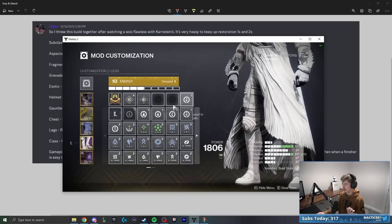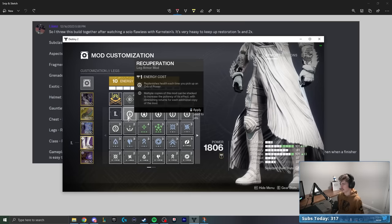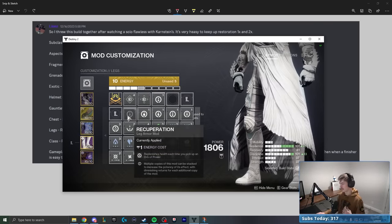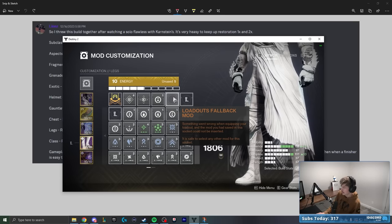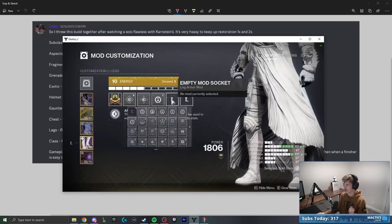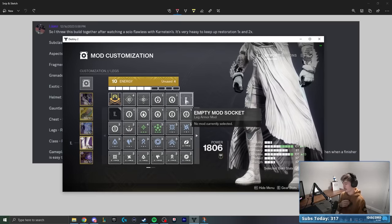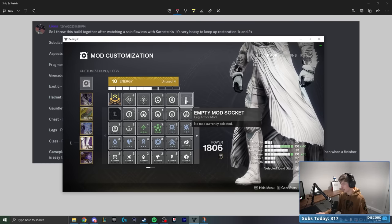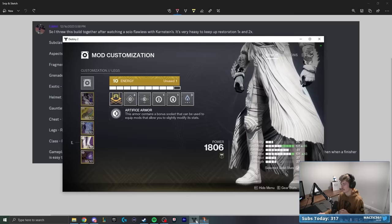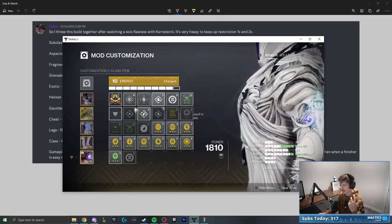Recuperation feels a bit redundant in a build completely based on always having restoration x1 and x2 — a boots mod that gives healing when picking up orbs seems unnecessary. For the class item: Reaper, Bomber, and Powerful Attraction. They didn't recommend any specific class ability, but I'm considering Empowering Rift since we have so much healing that Healing Rift might be redundant, or Phoenix Dive for mobility.